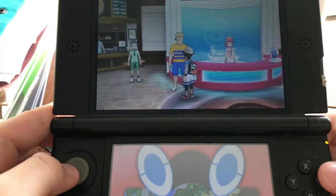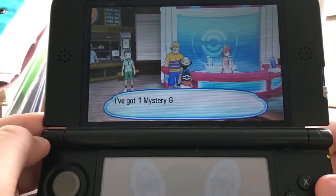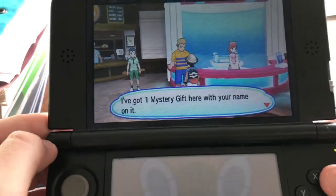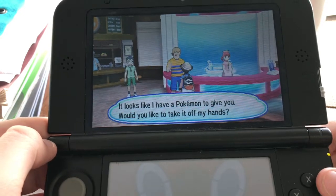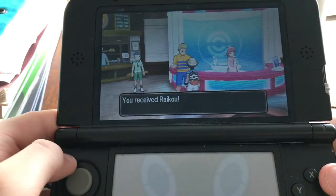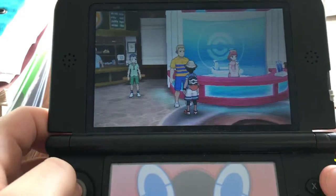So then you walk up to this guy — he always looks like this, he's in any Pokemon Center. 'Good evening. I have one mystery gift here with your name on it. Looks like I have a Pokemon to give you. Want to take it off my hands?' Yes. You received Raikou. We look forward to serving you again.